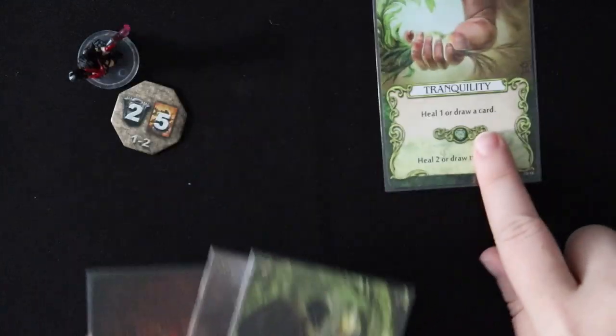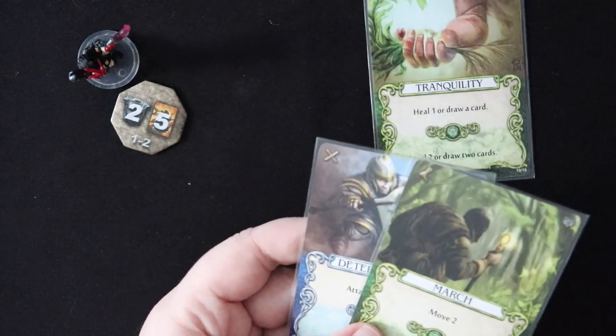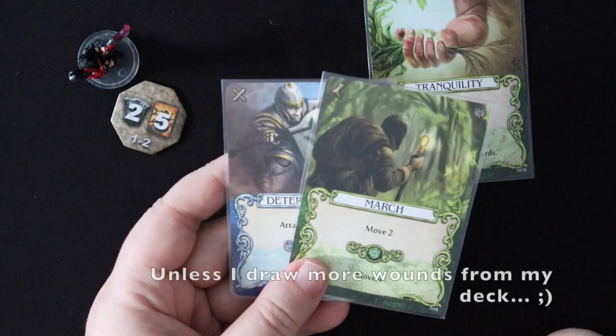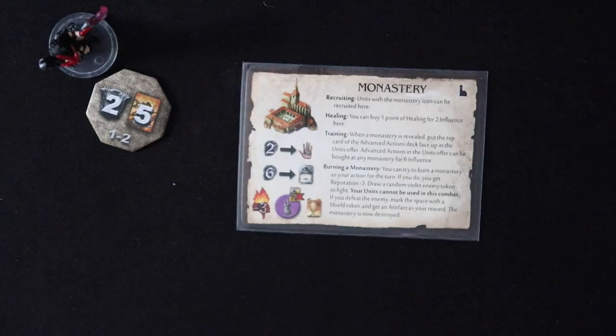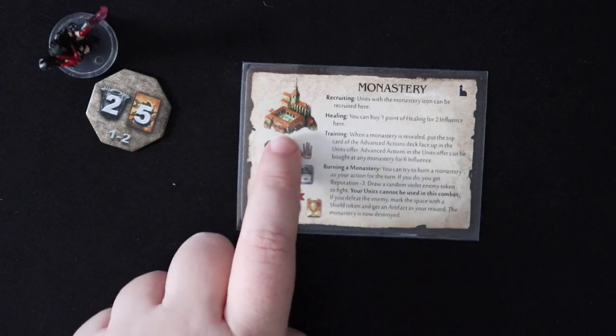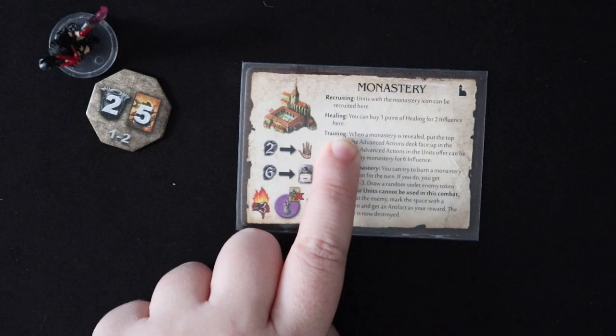If I have a green mana and can heal for two, then I can take both wounds out, and I'm all clear, able to drop to my normal hand size with cards I actually want for the next turn. So while you can use healing points from cards in your hand to heal, you also have the option of using your influence points to purchase healing at various locations on the map. If you go to a monastery, you are able to buy one point of healing for two influence points.